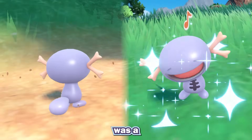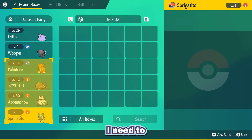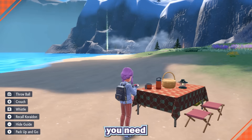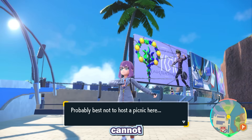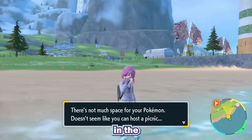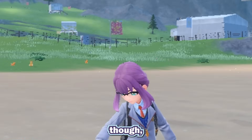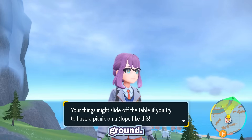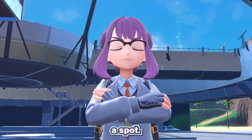My target was a shiny Paldean Wooper. To start this hunt, I need to empty my party and only have my Wooper and Ditto. Now you need to set up a picnic. Picnics cannot be done in towns, in the water, or on very slanted ground, so keep that in mind when picking a spot.